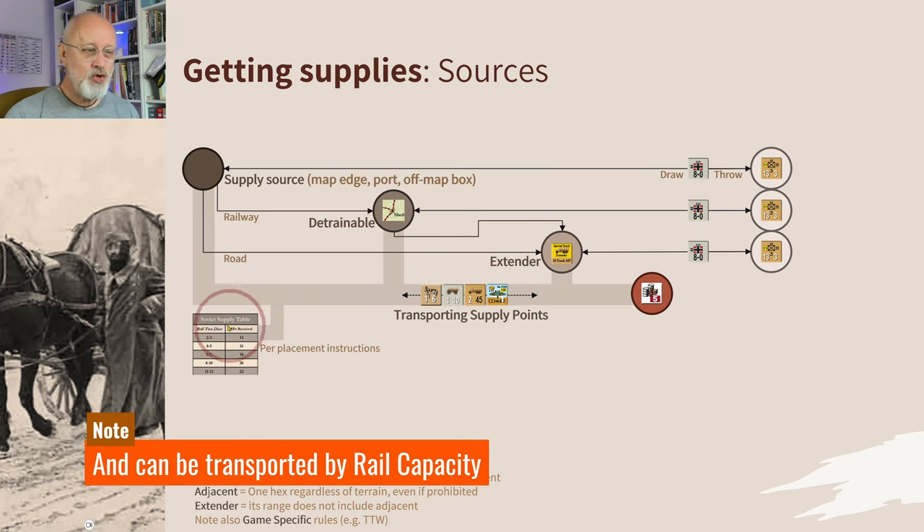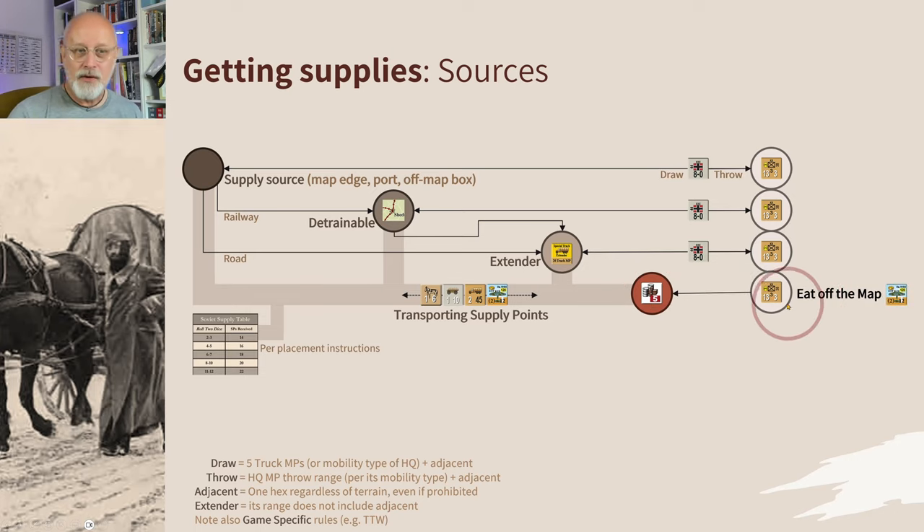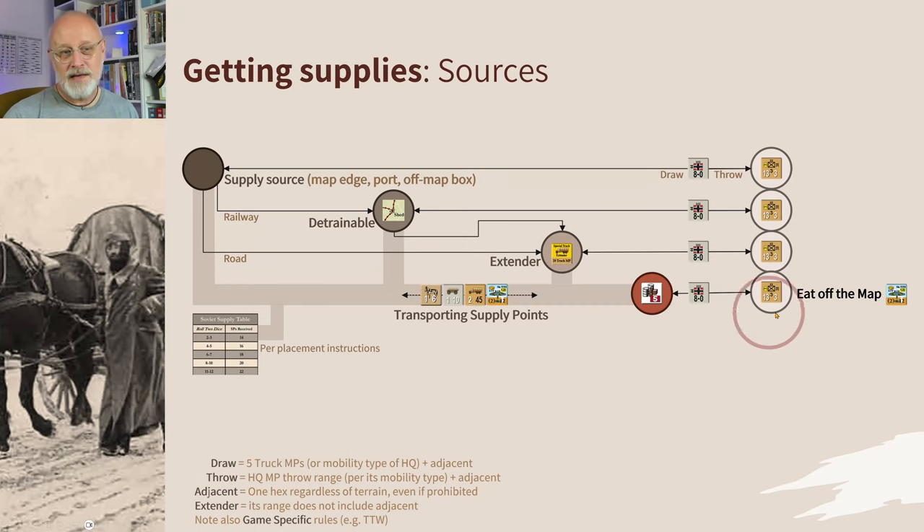These supplies usually come from a supply table, though sometimes from an unlimited off-map supply box. The limit is usually how much the railroads or ports can handle as they bring supplies forward. Using supply dumps, you can eat off the map. If a unit can't get trace supply from any normal source but can draw from a supply dump, it's good to go. You can also use a transport to airdrop supply directly onto a unit, and an HQ can throw the range further forward.